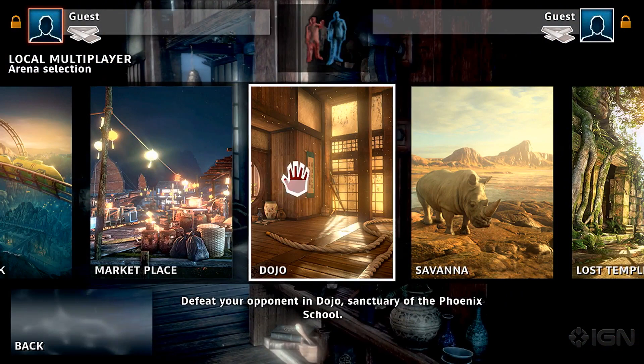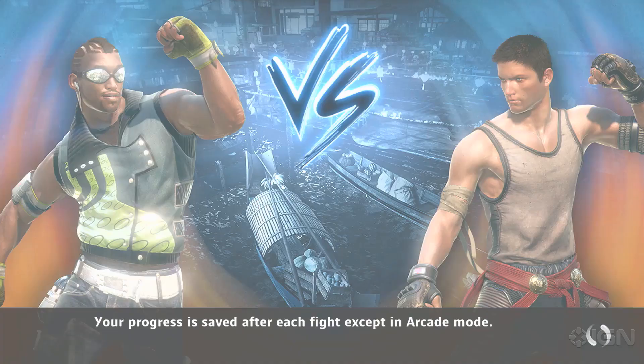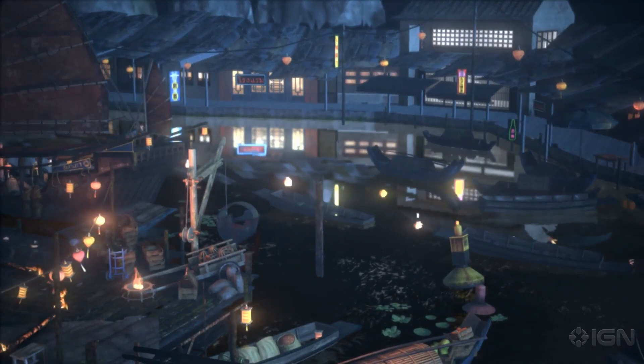What we're going to show you is a full match and then another round from later on, which kind of highlights some of the game's unique points. You block by crossing your arms across your chest. You throw high punches, low punches. You can duck.